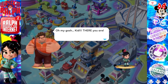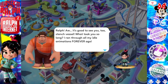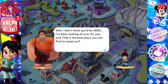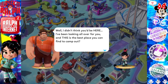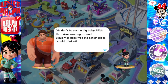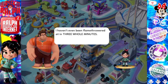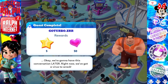Oh my gosh, we found Vanellope! Ralph: 'It's good to see you too, Stench Fuzzle — what took you so long? I ran through all my idle animations forever ago.' Vanellope is so cute! 'Well I didn't think you'd be here, I've been looking all over for you. Don't be such a big baby — with that virus running around, Slaughter Race was the safest place I could think of. I haven't even been flamethrowered at in three whole minutes.' Flamethrower?! Quest complete, go turbo! Okay we're going to have this conversation later — right now we've got a virus to wreck.